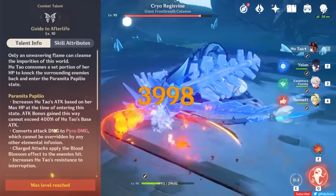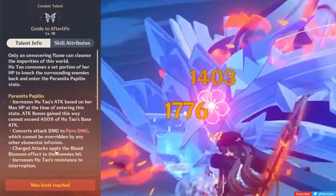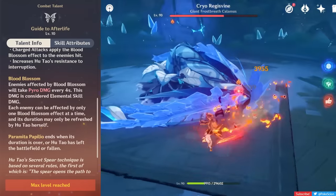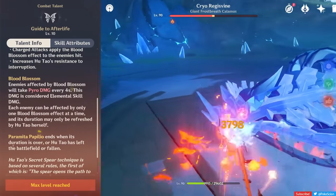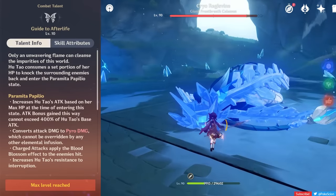As a bonus, by hitting enemies with her charged attacks while in this state, she applies the Blood Blossom effect on enemies, doing Pyro damage every 4 seconds. This can be seen as a negative, since it might trigger vaporizes that do less damage and mess up your charged attack vaporizes.